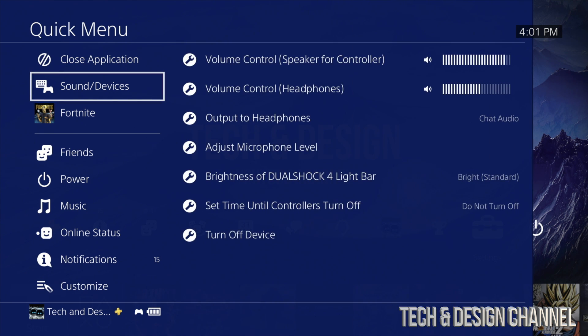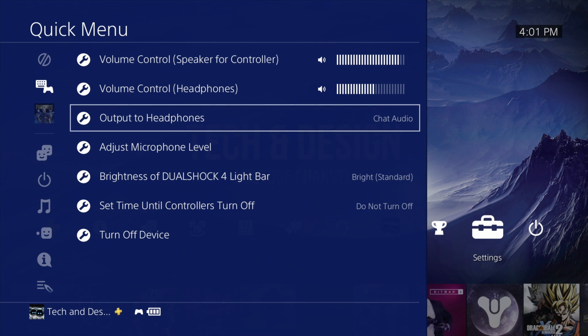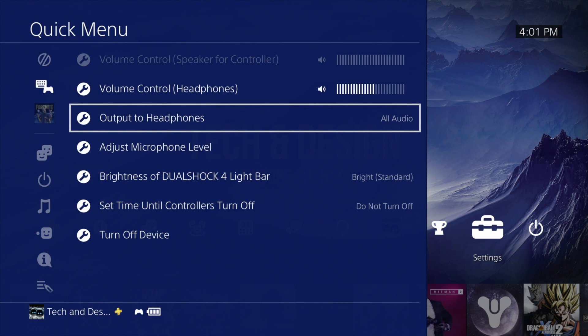Your second option will be Sound and Devices. From here, your third option will be Output to Headphones. What we have to do right here is just set it to All Audio. If you guys want to hear the game plus the chat in your headset, go into All Audio and that's the fix so you can hear the game plus people talking.